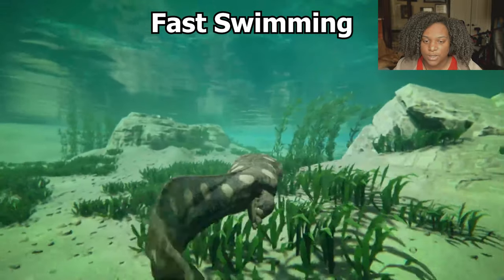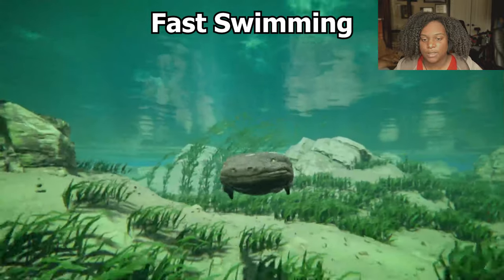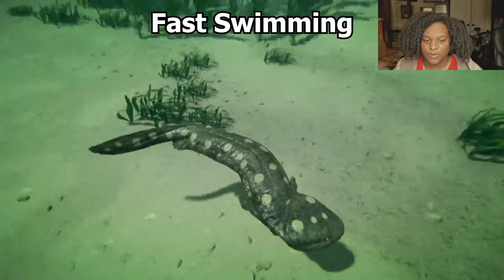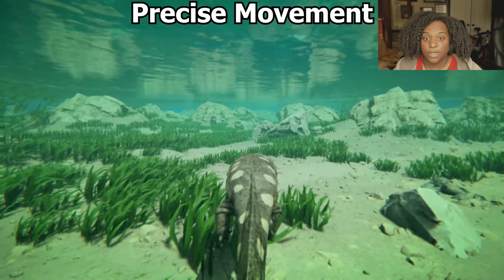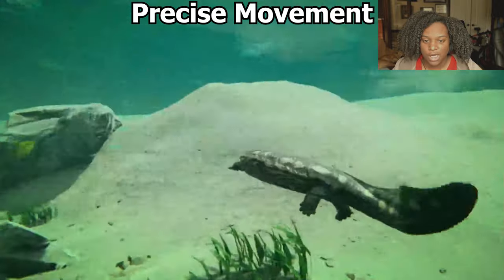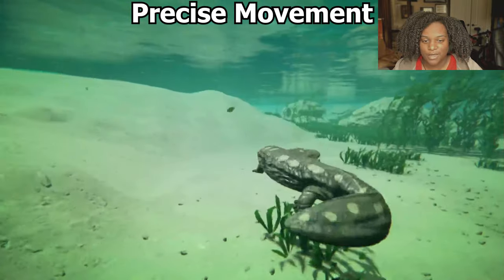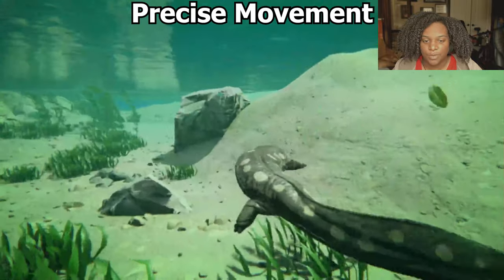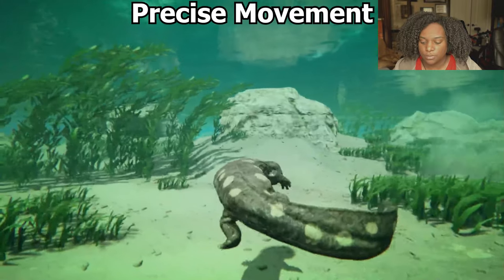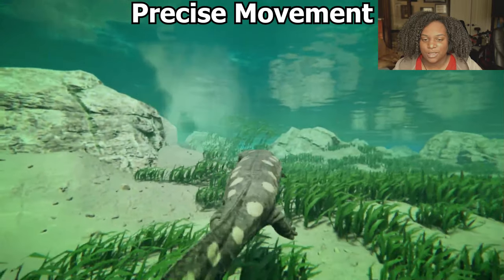Speed swim is just a faster animation much like the baby. From the side and the front, and above — just in case you wanted to see that. Here's our precise movement in water — this is our turn in place. It's not great. There's left side swim and our right side swim — I kind of like the animation for this. And back.